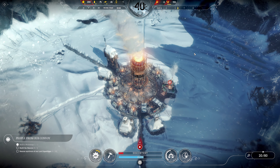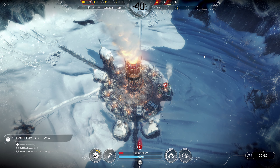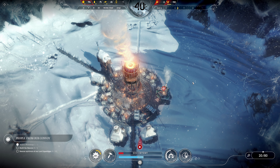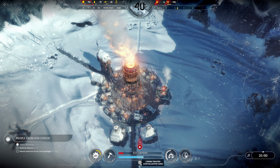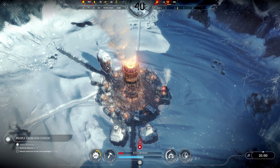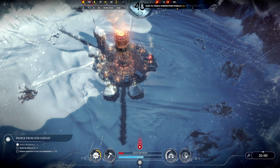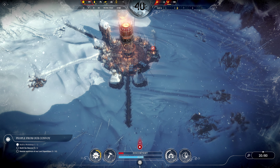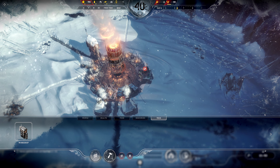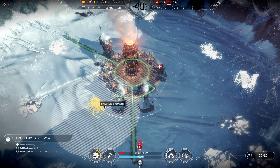Welcome back to the second episode of Frostpunk. Last time we left off by just getting the research for heaters in the workplace so at least our medical building can continue to function, because we have five people being treated and four still sick. We are currently researching the beacon to access the world map, and because our temperature has dropped significantly we have disabled people from gathering resources.